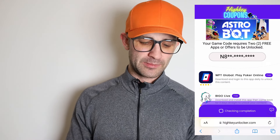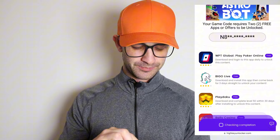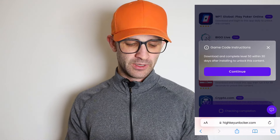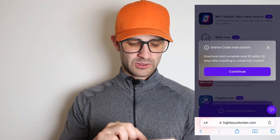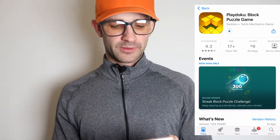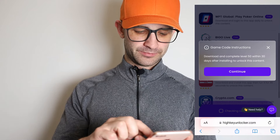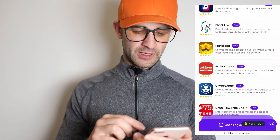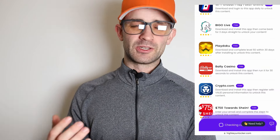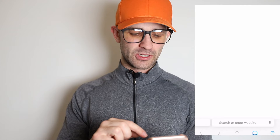There's just one more step to fully unlocking the game code. It says your game code requires two free apps or offers to be unlocked. This part is super simple — basically there's a list of games, they're all completely legit apps, and they each have specific requirements attached to them. This one says I have to get to level 50, so I'm just going to get this one first. While this one's installing, I'll get my next one. It's worth noting that some of these are much easier than others, so you just want to pick the ones that are going to take the least amount of time so you can get your game code the fastest. This one says I only have to run the app for 30 seconds — it doesn't get much easier than that — so I'm just going to install this one as well.